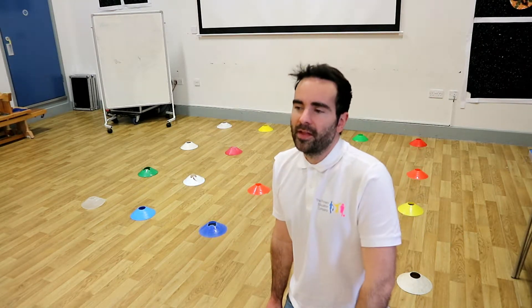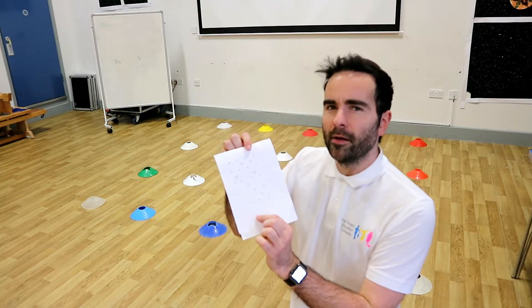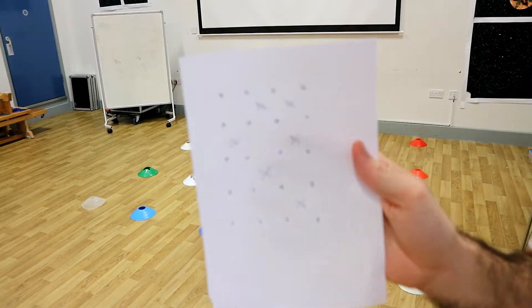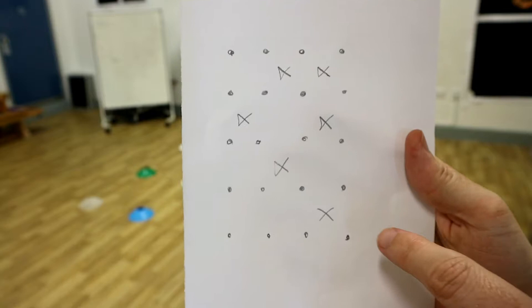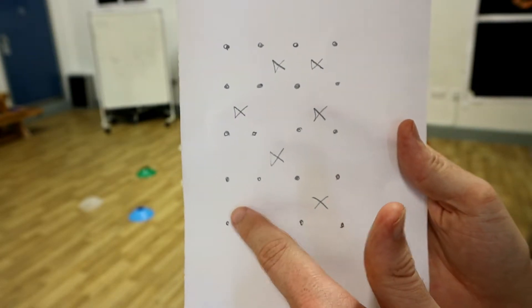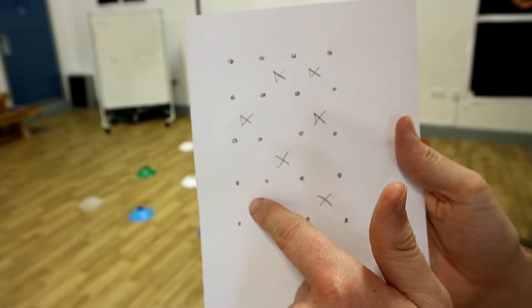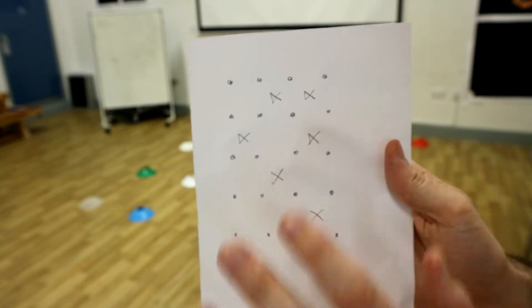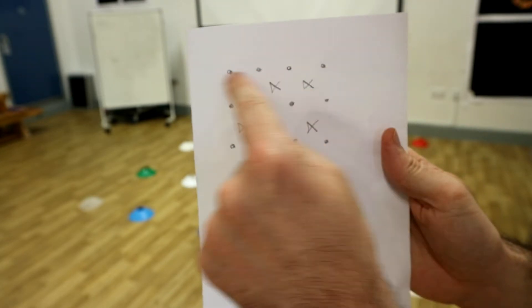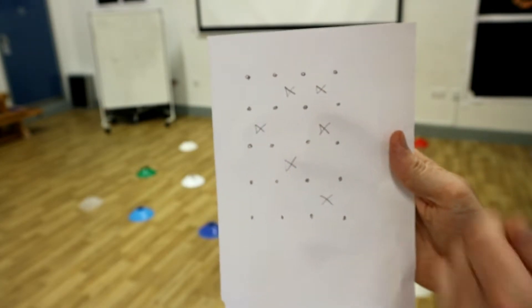Next, the important bit: you need to choose a Minefield chief. Don't worry about it too much because you're going to take turns. Their job is to draw out on a piece of paper the grid, and the X's are where the bombs are. The object of the game is to get from the starting point — one square ahead, to the side, or diagonal. If they stand in a square that's got an X, you say 'bomb' and they start again. You keep this hidden so no one else can see. People start here and try to get to the end point.